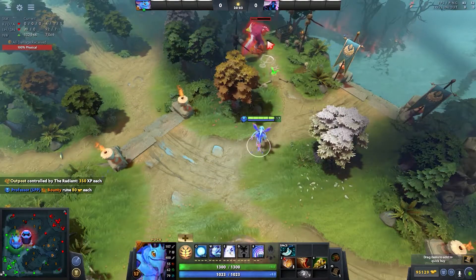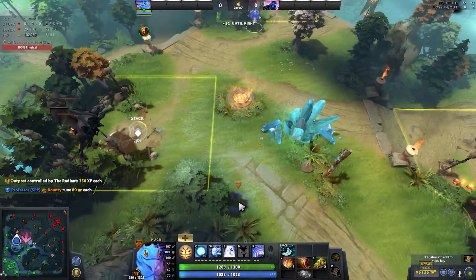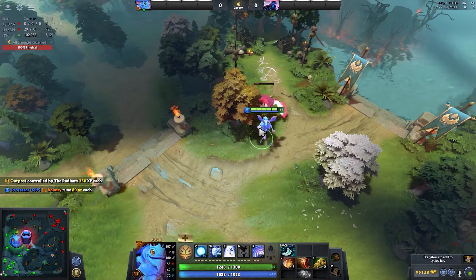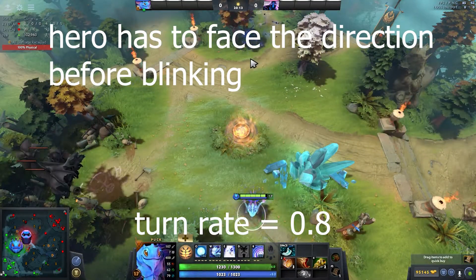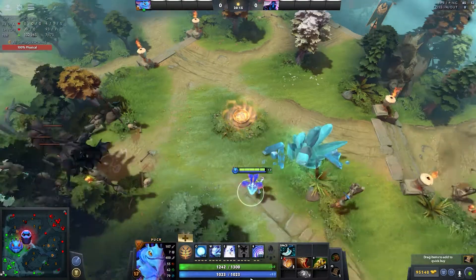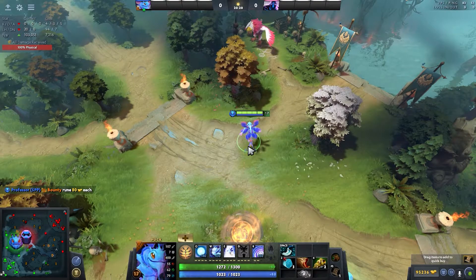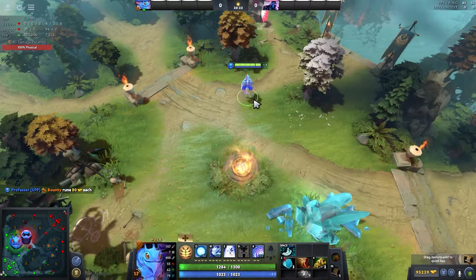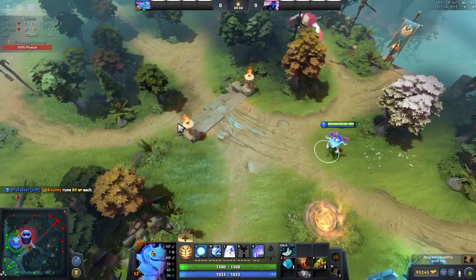So now I'm facing the neutral creep. Now I wanna blink backwards, so I click the dagger. You see the hero turns before it blinks, which means the hero doesn't really blink backwards — the hero will turn before it blinks.